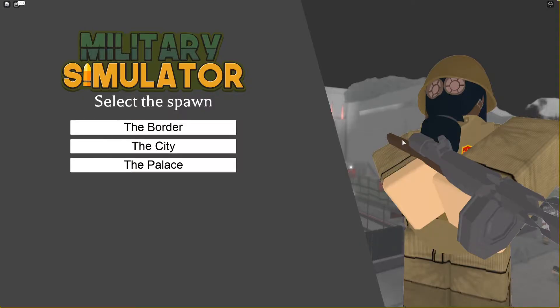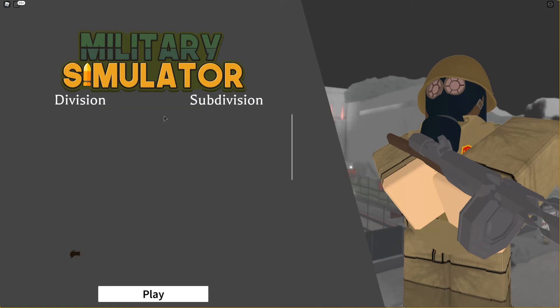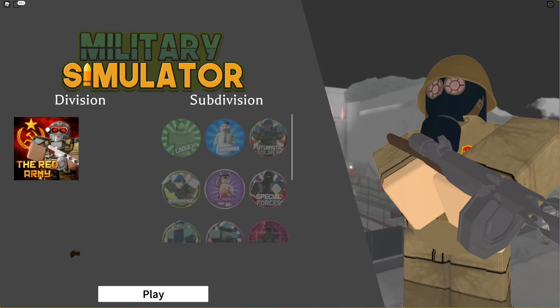Now that you've joined both the Red Army and the Soviet Union group and you've been accepted into both, you'll want to open up the Military Simulator game on Roblox. Click the border, then click on the Red Army division and press play.